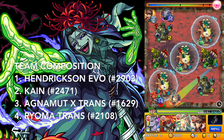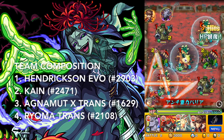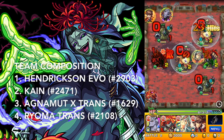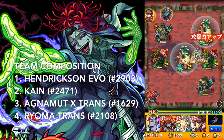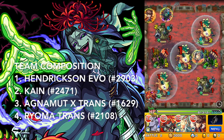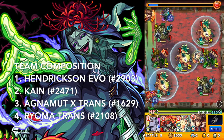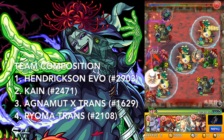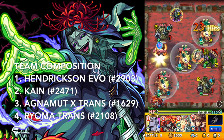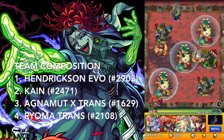Next stage, same thing as before. We'll get rid of the Gaias first just to clear the way, and then we'll gather mines from the mine robots and take down the onion heads. The onion heads will revive each other every turn, so we need to take them all down in one turn. And that's where the tricky part comes from in this mission.